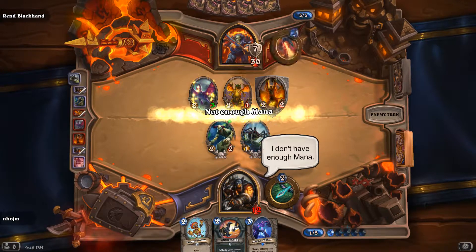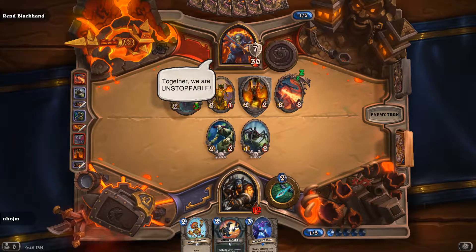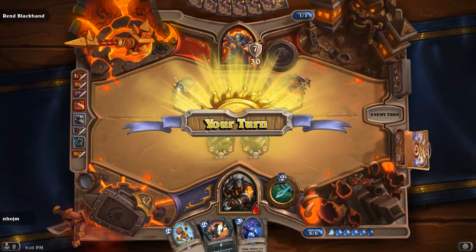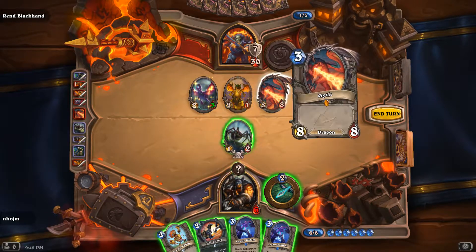He doesn't have enough mana. It's Gith. So basically it's draw Big Game Hunter or I die — that is what's happening right now. Big game hunter... I am dead.